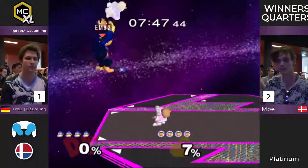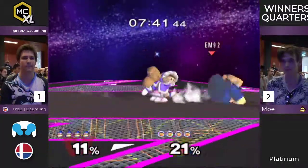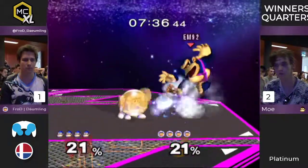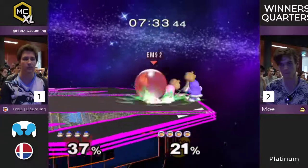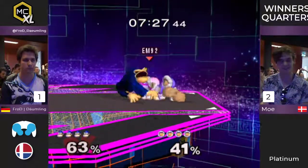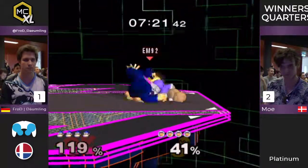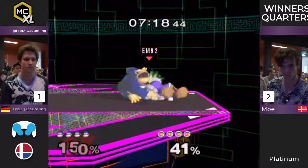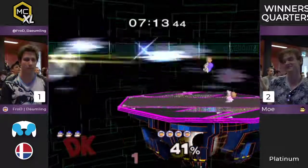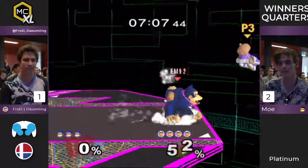Oh, Moe gets the grab already. That's quick. Kinda dangerous, but that down B — crouch cancels and rolls to get away from that situation. And Dunning almost getting the grab. Moe not looking too happy, angry at himself. This is definitely a test. That's what I like about playing against Ice Climbers — you really have to be on top of your mindset game as well. It really trains you.